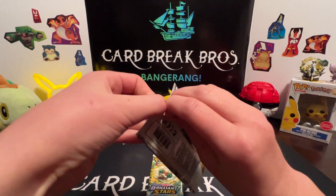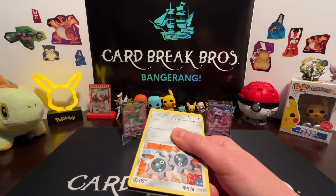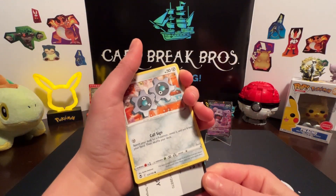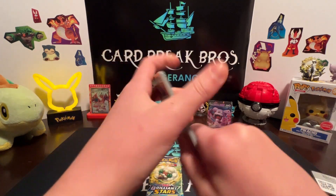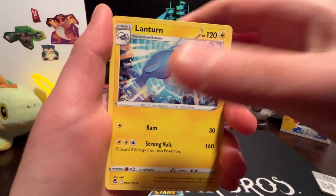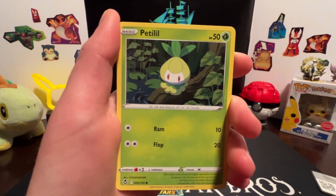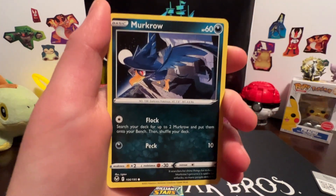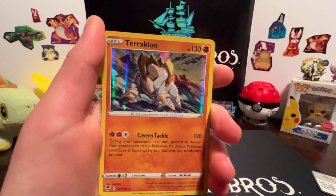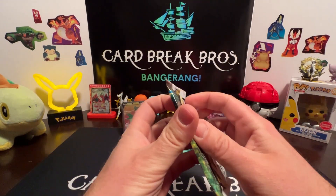Code card for you guys — four to the front. Let's go: leaf energy, Lanturn, Unidentified Fossil, Aquanid, Klang, Petilil, Litten, Murkrow, Swalot, reverse Crabrawler, and a Trechaeon Hollow for our rare.